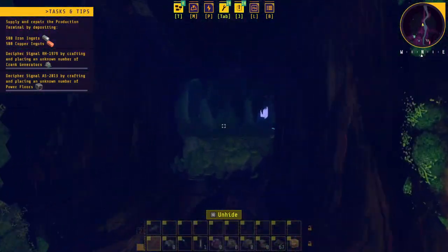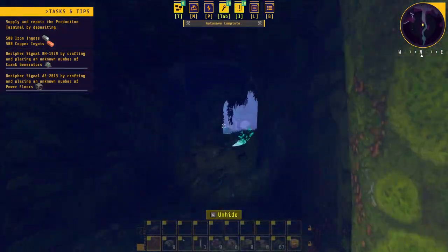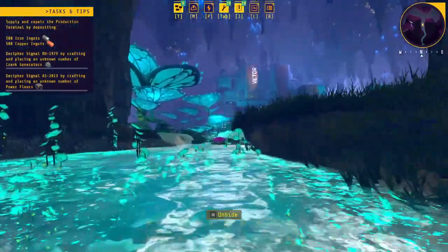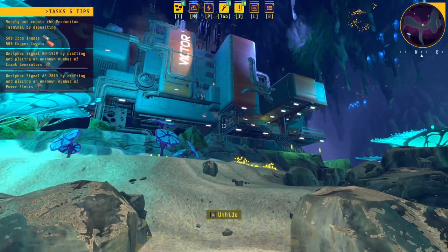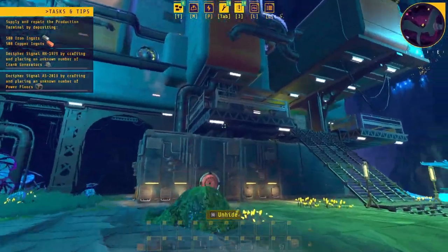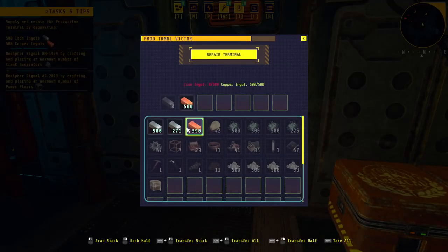I came back here to get a whole bunch of resources and start getting production going over here at Victor. I was also looking at the main quest on the upper left. Apparently I'm actually deciphering codes by placing power blocks and crank generators. I have no idea what that's all about, but first I'm going to upgrade this 500 and 500.